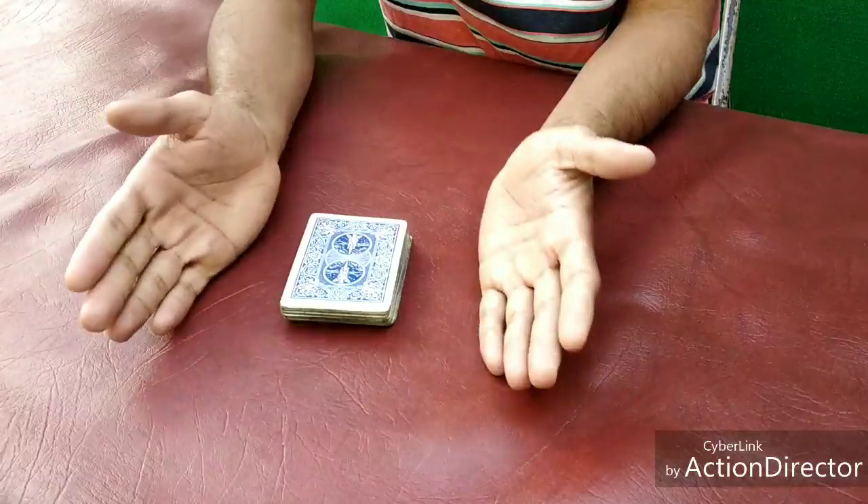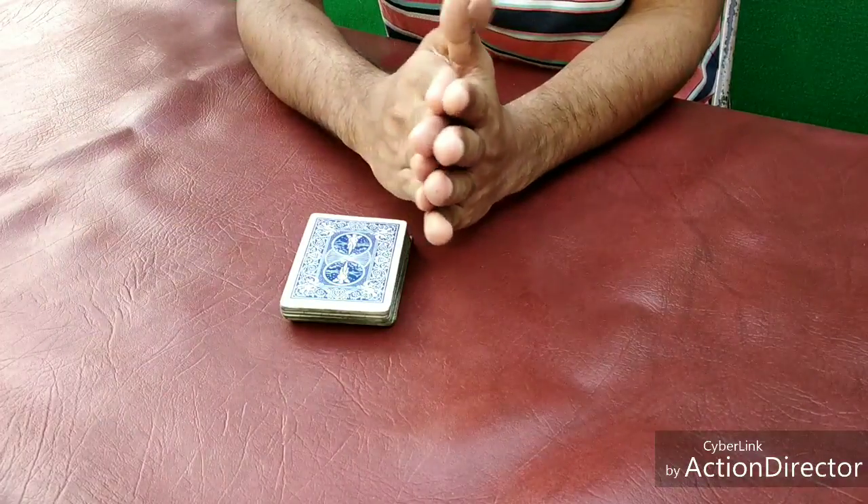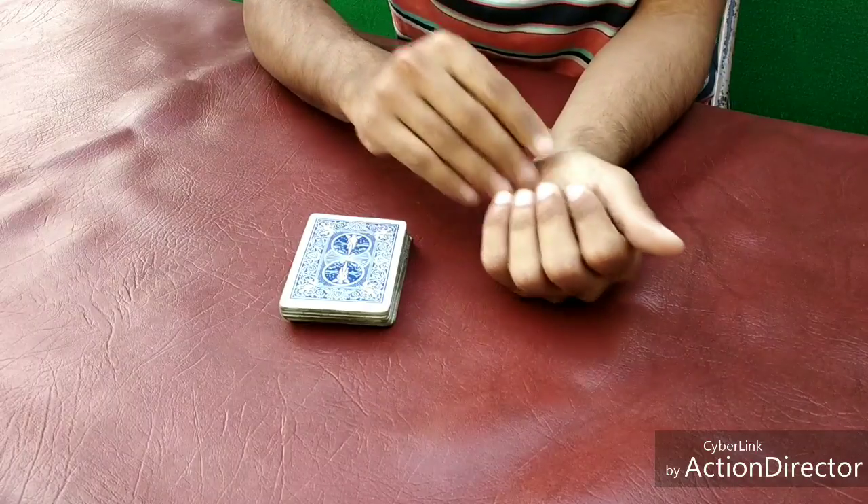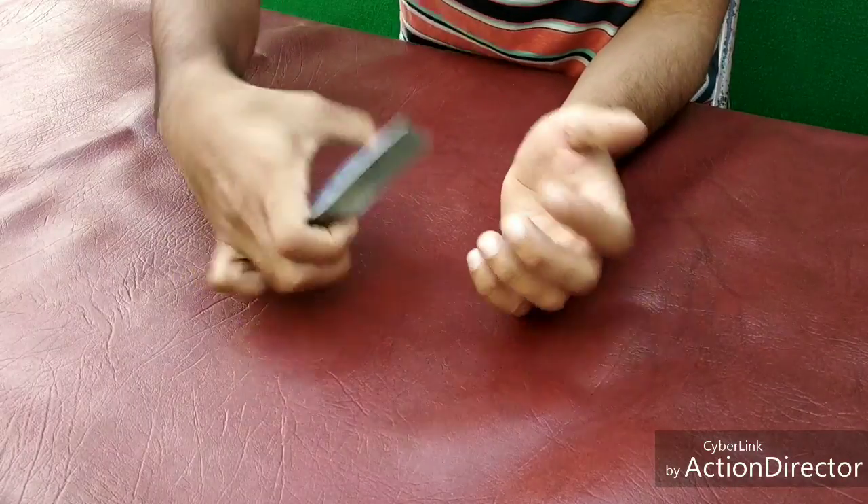Now we select 1 to 52, or we select any number in 1 to 52. Now we select the example — we select 15. So we select the 15th card: 8 of Clubs.